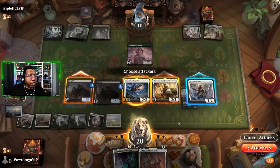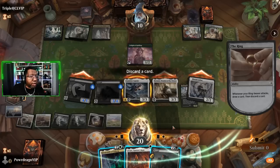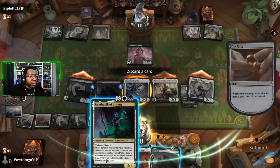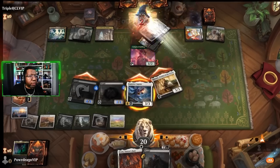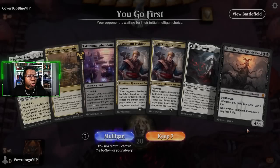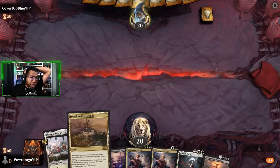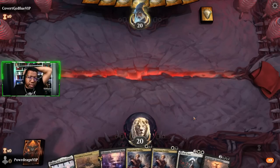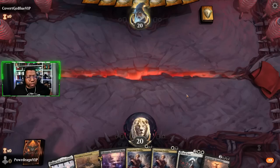We will attack with this, this, and this - hopefully they don't have a way to kill Brutal Cathar. Might as well attack - if they have a way to kill Brutal Cathar so be it. We did find another Nazgul though, that's pretty sweet. Rattodravix - we only have Boromir as our legendary so whatever, and we can sacrifice him if we have to. They didn't have anything - we got there anyway. Cool.